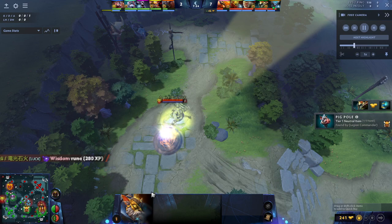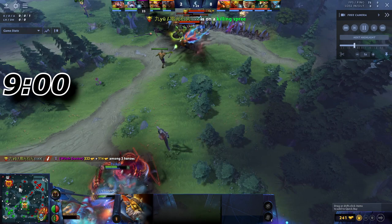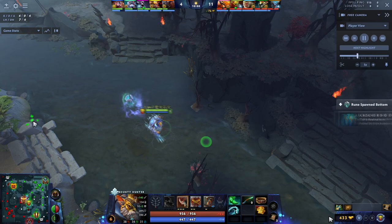From here on out, we have two repetitions that happen before the game turns from night time back to day time: at minute 8, another power rune will spawn on the mid river, and then once more at minute 9 there'll be yet another lotus near the side lane, combined with the bounty rune spawn in Radiant and Dire jungle.